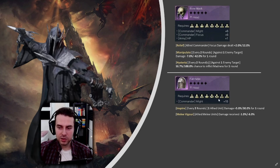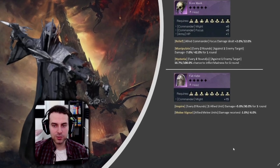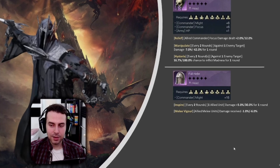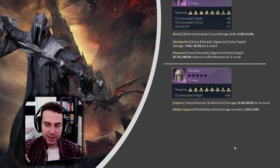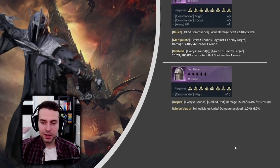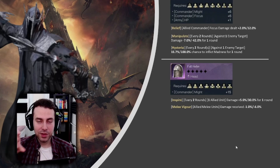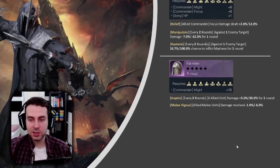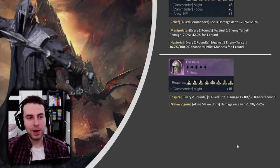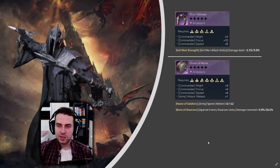If you don't have the Bone Mask, the Full Helm is a good alternative — it has lots of Might as well as Inspire. Inspire can be devastating if it procs for your Morgul Arbalests — they already deal good damage, but with this they also get 30% increased damage every two rounds, and imagine how this scales with the poison damage they are already dealing, further enhanced by the Shadow's R3 ability.